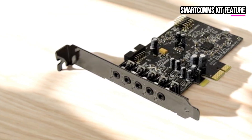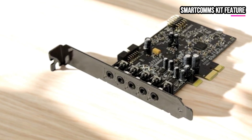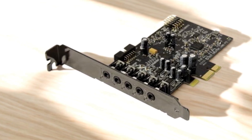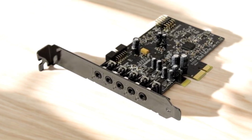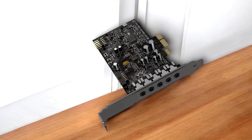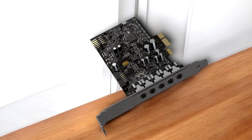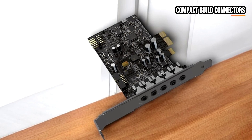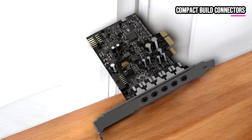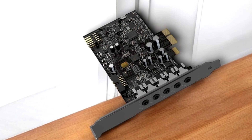The Smartcoms Kit is another highlight, streamlining online communication. Features like Voice Detect automatically unmute your mic when you speak, and Noise Clean eliminates background noise for clearer voice chats, making it ideal for multiplayer gaming, streaming, and remote work. Designed in a compact half-height form factor, the Audigy FX V2 fits various PC builds and includes interchangeable mounting brackets. It also offers separate front and rear panel stereo outputs and recognizes four-pole headsets, ensuring easy connectivity.